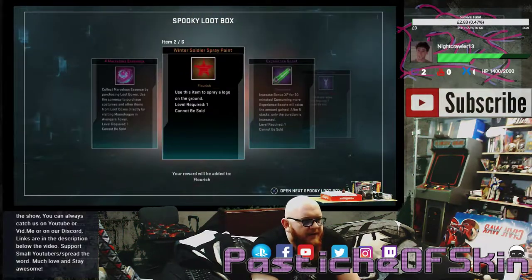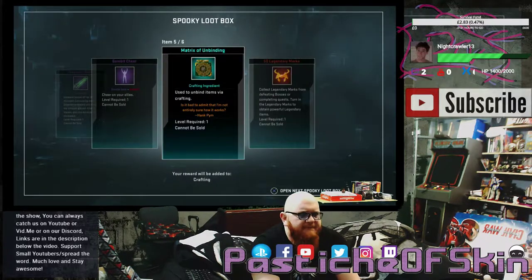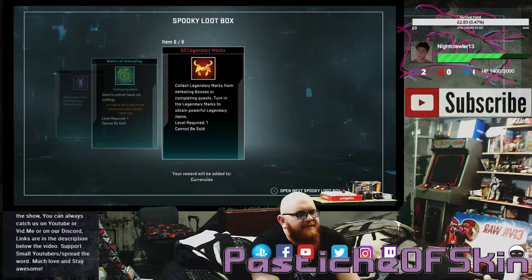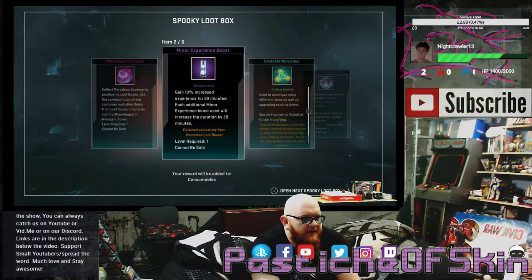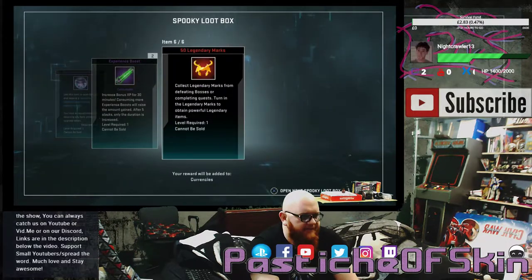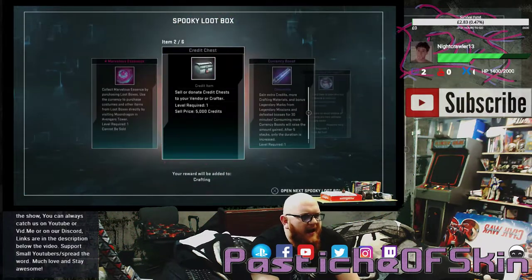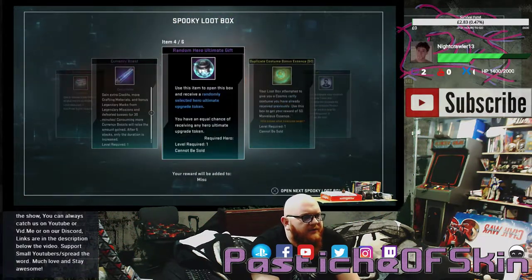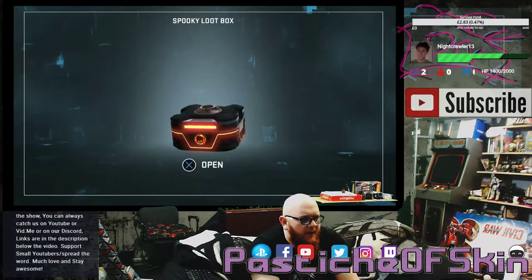Box twelve: 4 Marvelous Essence, Winter Soldier Spray Paint, 10 Experience Boosts, Gambit Cheer, a Matrix of Unbinding, and 50 Legendary Marks. Box thirteen: 4 Marvelous Essence, Minor Experience Boosts, Unstable Molecules, Random Hero Ultimate Gift, 2 Experience Boosts, and 50 Legendary Marks. Box fourteen: 4 Marvelous Essence, a Shitty-Ass Credit Chest, Currency Boosts, Ultra Random Hero Ultimate Gift, Duplicate Costume Bonus Essence of 50, and an Ultimate Power Upgrade.